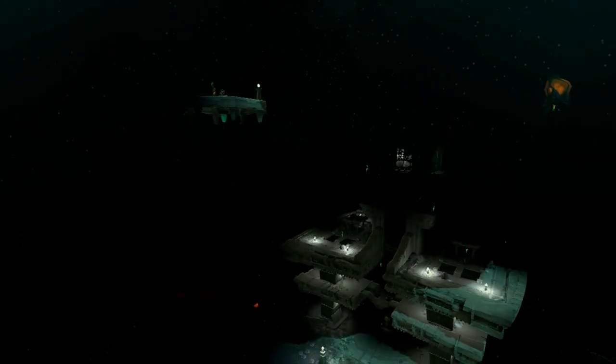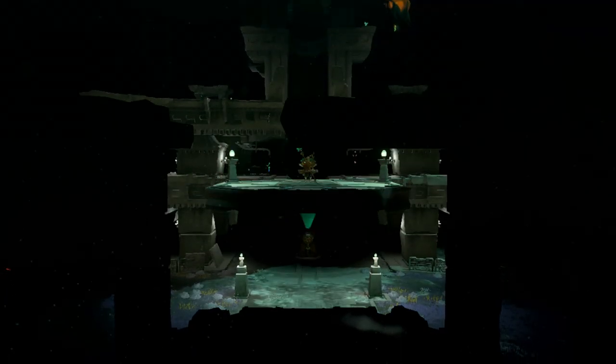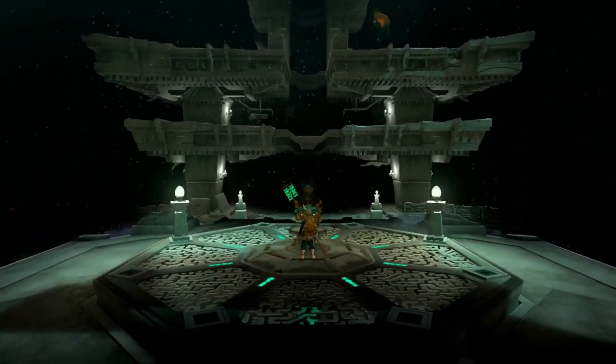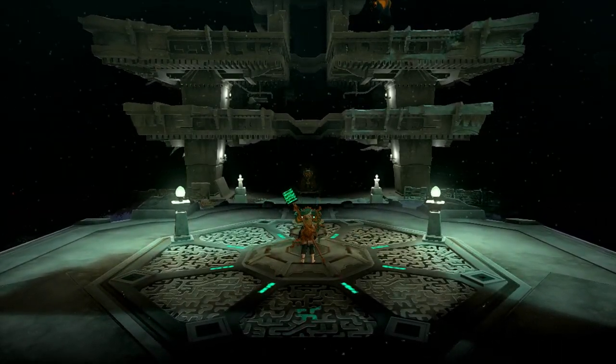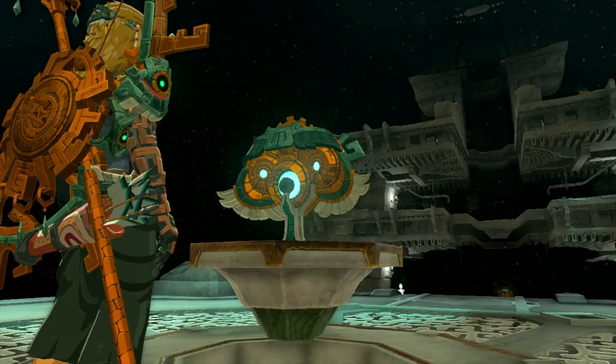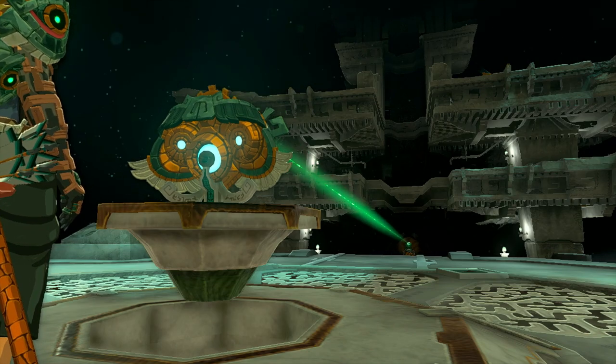Where are we going — hopefully closer to Minaru. We're definitely in the depths — I can see some gloom and a couple of light root seeds. This is spooky. What is that? I have so many questions. The light is still guiding us though.